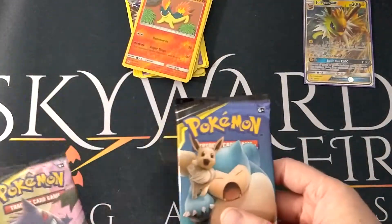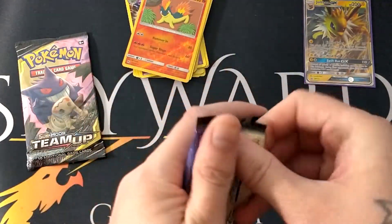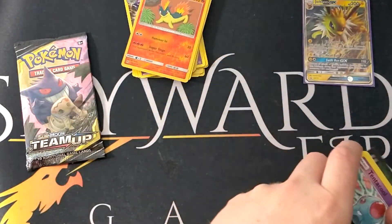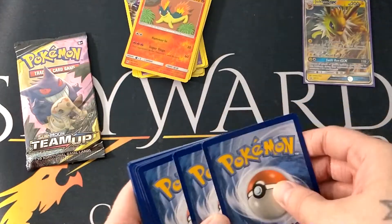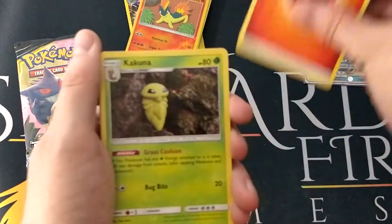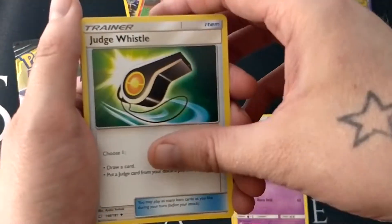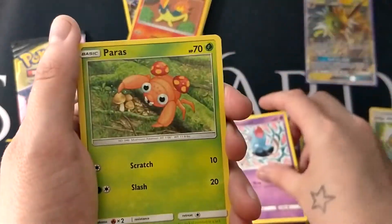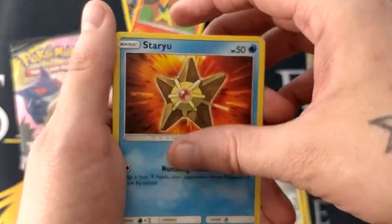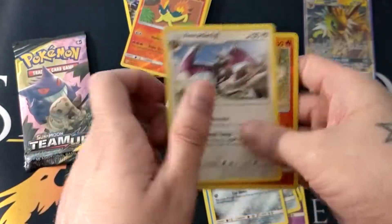So we are on to the Team Up packs. I always leave the Pikachu packs last because it's my favourite one. So we're going to do the Eevee one first. I think this is going to be a bust, guys. So we have Fire Energy, Kakuna, Lid Arena, Judge Whistle — which is a good card — Tentacle, Paras, Sword Boy, Staryu, Honage, Reverse Honage Charmander, and an Aerodactyl.